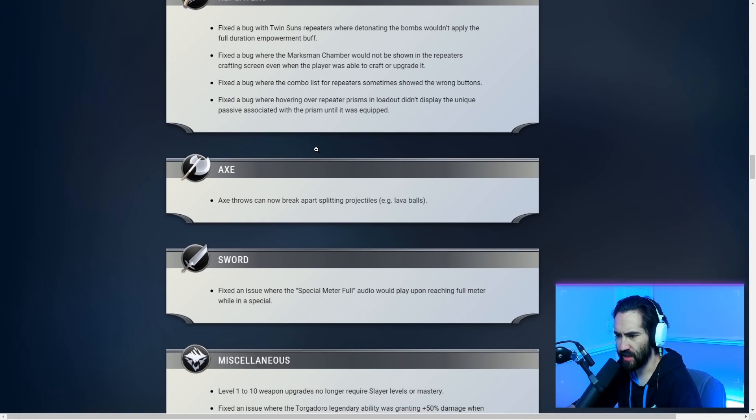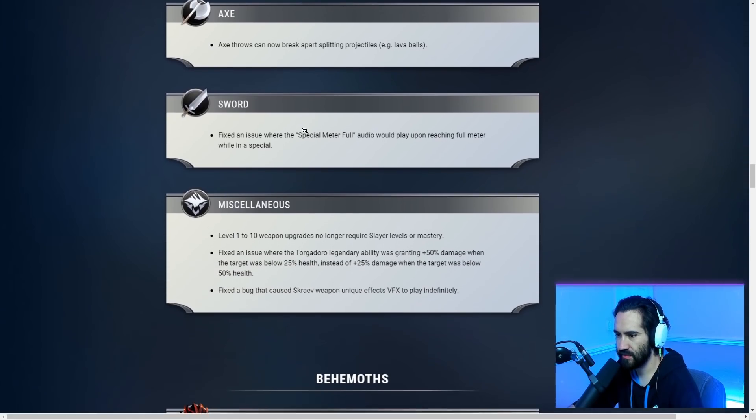Axe throws can now break parts from splitting projectiles — nice. Under miscellaneous: level 1 to 10 weapon upgrades no longer require slayer levels or mastery. That's a really sick change — no more mastery gating on weapons. That's insane, that's a huge quality of life improvement.